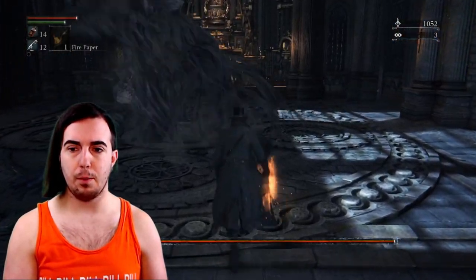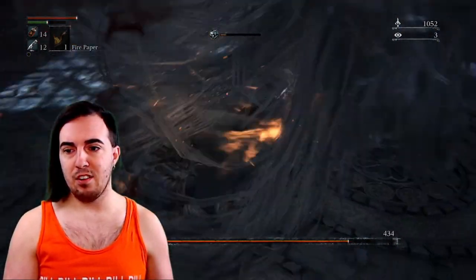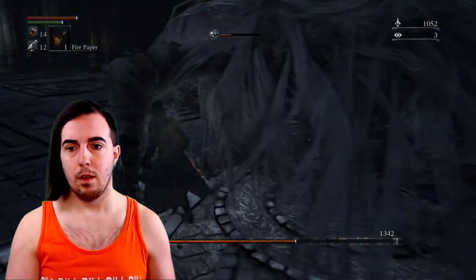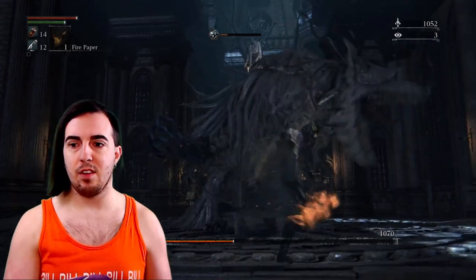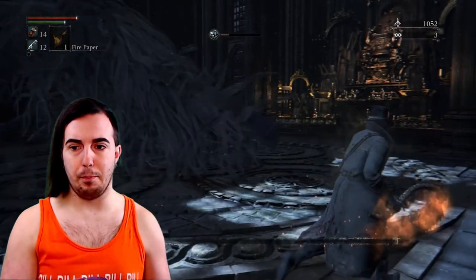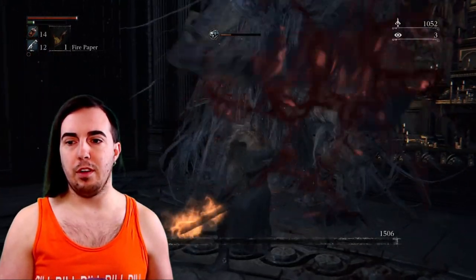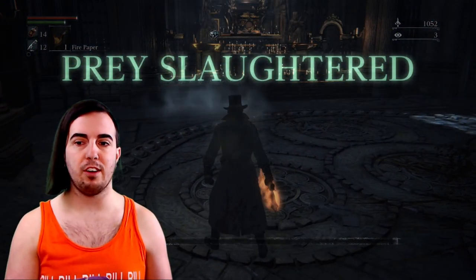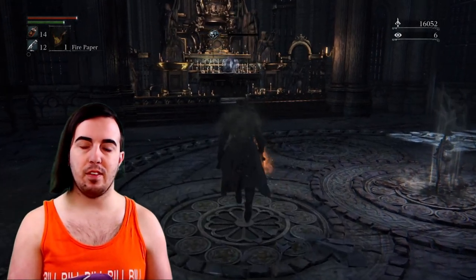Walk right up here — arm comes down, one-two, broken arm. Transform that, do the third transform, come over here and do the same thing. Then lock on and do the visceral for big damage. R1 her face until she screams, then she will backstep and scream again. Then just R1 her to death. If you go back to any of those legs it will stagger her backwards so she won't be able to hit you, and you can just keep wailing into her. That is how you one-cycle Vicar Amelia.